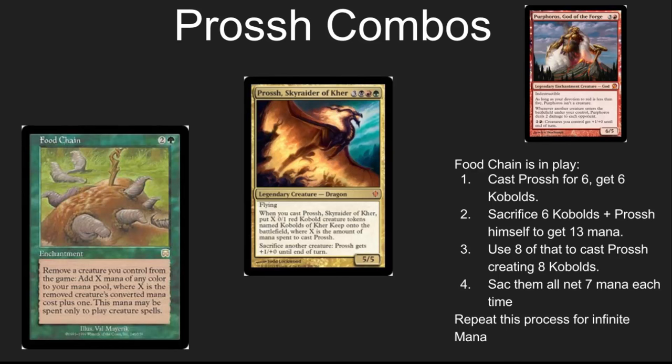Prossh plus Food Chain equals infinite mana for casting creatures. Let's walk through this quickly. Food Chain in play — play Prossh, get six Kobolds, sack those, and you're going to get 13 mana. You use eight of that to recast Prossh. Yes, Prossh costs two more each time, but you're getting two additional Kobolds, so you're netting seven mana each time. You can repeat this until you get a huge number of creatures out there and a huge amount of mana. If you want to add Purphoros, you can just end the game right there.